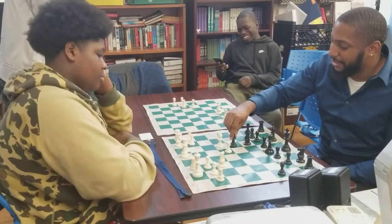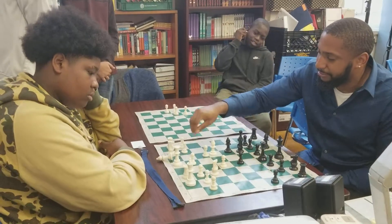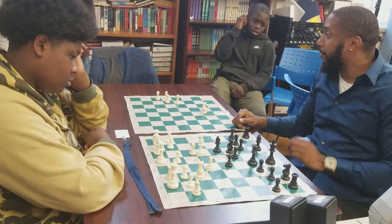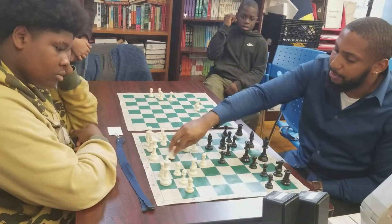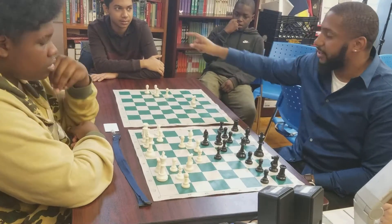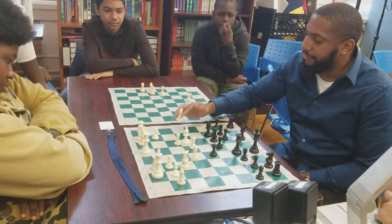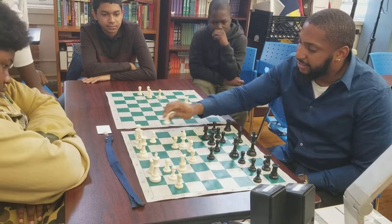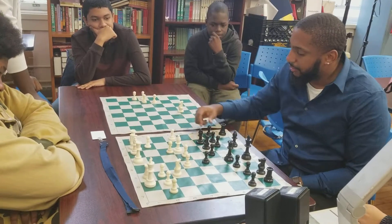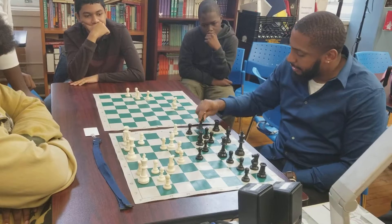He doesn't fall for that trap. After white castles, black just plays pawn to d6. After pawn to d6, white still plays d4. Black doesn't take the pawn because by taking the pawn, he's leaving the center — and the center is very important. Black backs up his bishop because it was in danger. White plays a funny-looking move: pawn to a4, with a plan to come to a5 and trap the bishop. Black pushes the pawn forward, the pawn comes again, and the bishop backs up.